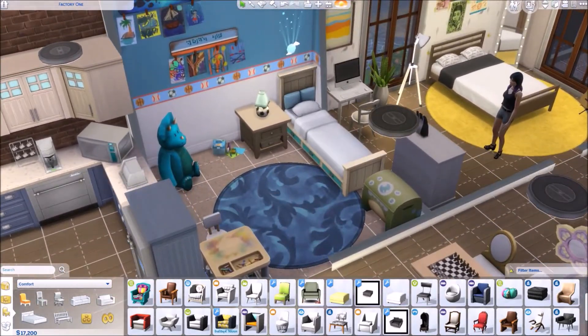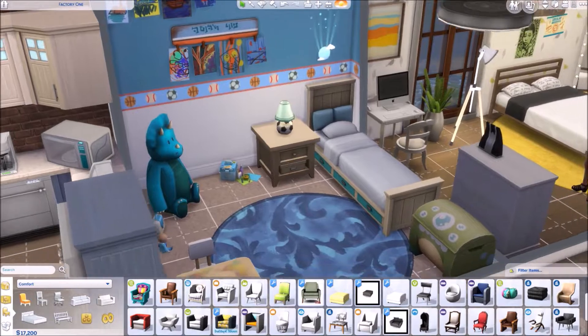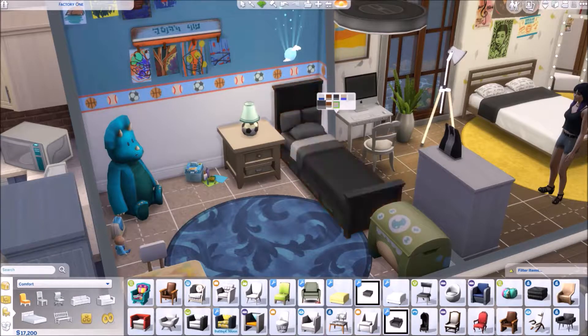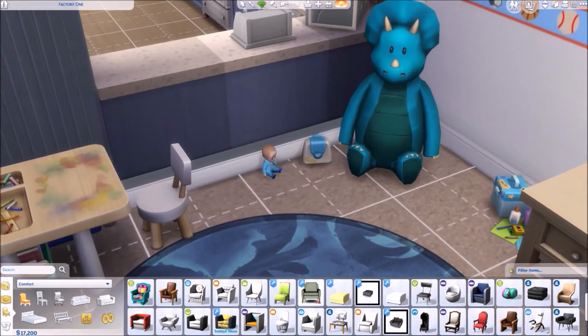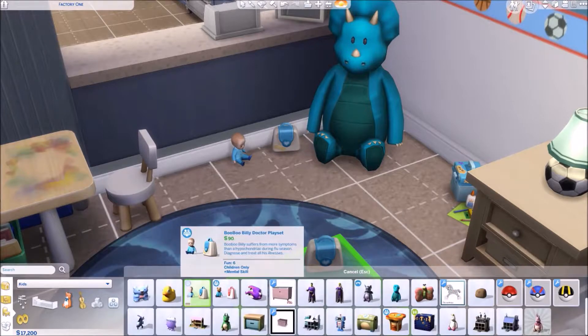Let's move on to the kids' stuff. This is Cody's room — he's obviously a young boy. We got two new single beds and the colors seem quite boyish, though the purple stripes aren't too bad. I like the cushions at the back so you can sit and lean against them to do homework. I'm also looking forward to these playsets — I thought they were for toddlers but they're for children. We have the Boo Boo Billy Doctor Playset.